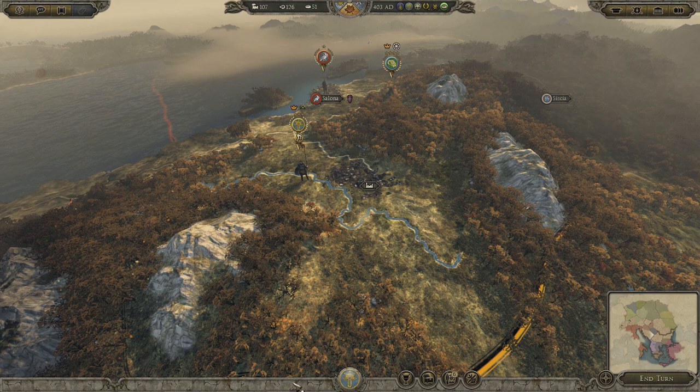Hello everyone, Benipop here, and welcome back to the Ostrogods campaign in Total War Attila. We're looking at Salona and we have our main army here, the Seekers of Glory. Haven't changed their name because that's pretty good — we seek glory. And we're going to attack Salona.